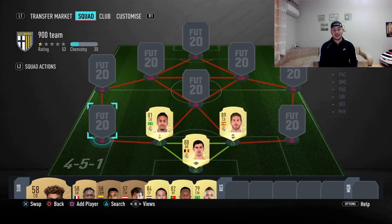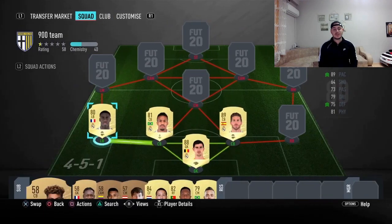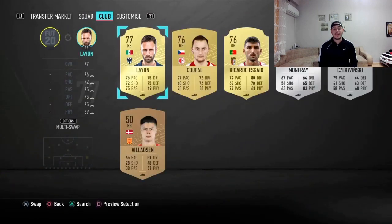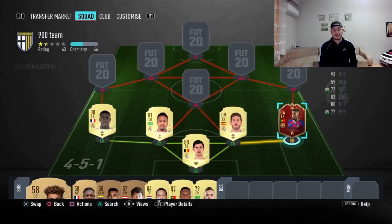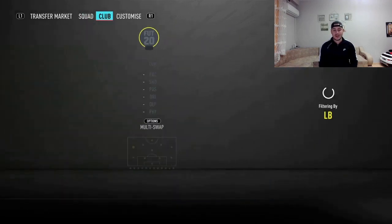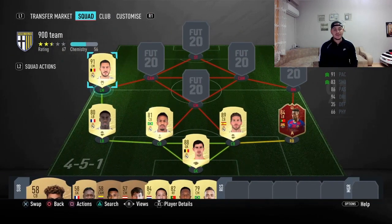At left back it's going to be Ferland Mendy — for me the best left back in the game. Moving up to right back, I'm going to play Semedo. I've got his red card with seven chem here, but you can go ahead and buy his regular card which goes for about 45-50k and just play him at full chem.